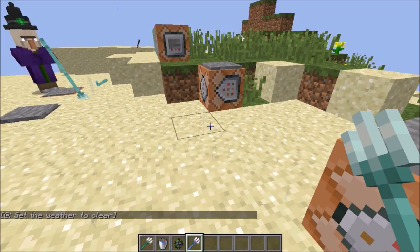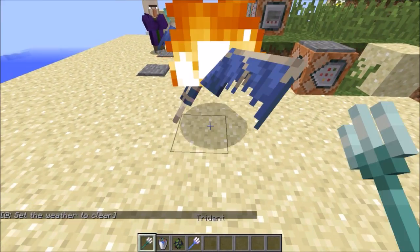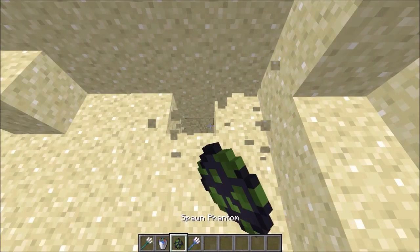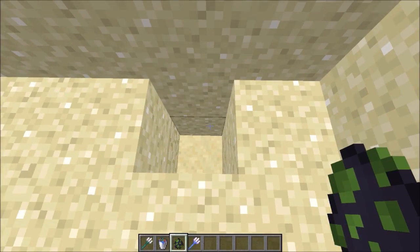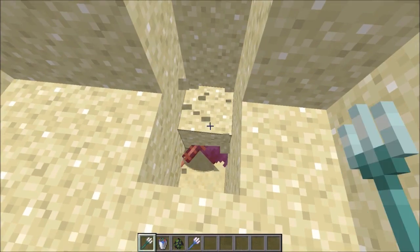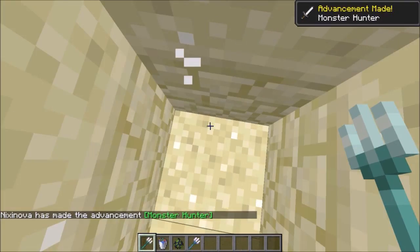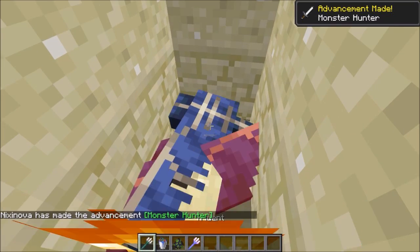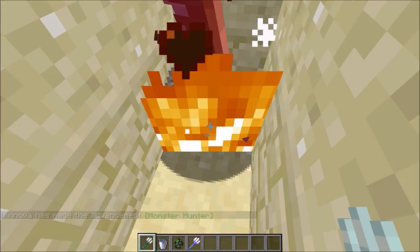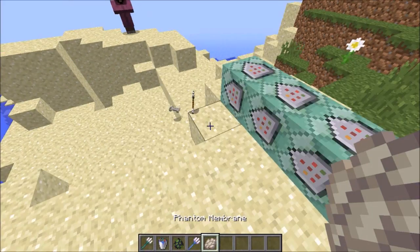The snapshot seems quite broken but let's continue. Now if we have a phantom and kill it — let's go into a hole and spawn one. Let's just suffocate one to death. So we've killed it — and now they have dropped a phantom membrane.